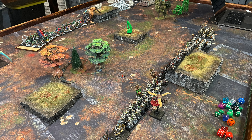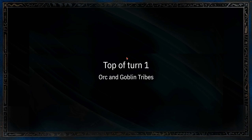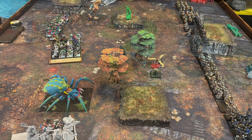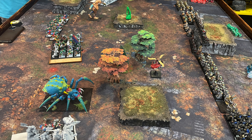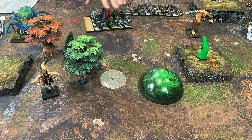I'll be vanguarding up my Gyrocopter behind the trees. Top of turn one, the Orcs and Goblin Tribes go first. He just moves up everything, keeping his Arrow Boys back to shoot and sending his leader into the forest. He moves up his Spider and his other Black Orcs. He casts the Foot of Gork to block the center, and also casts an Elementalist spell from his Goblin Mage — basically used as a blocking template to stop some of my shooting. Both of those templates are going to move though.